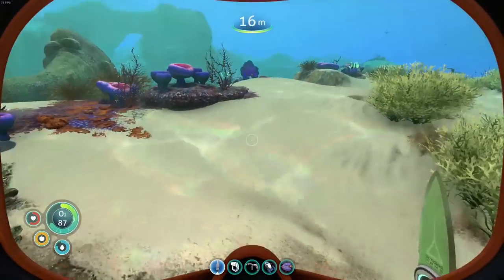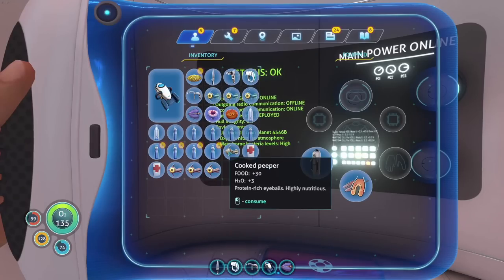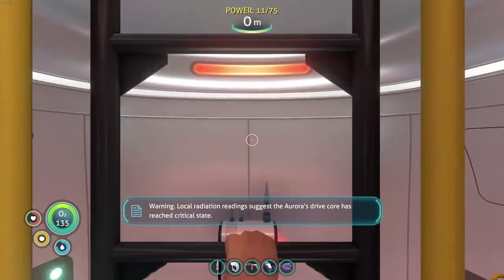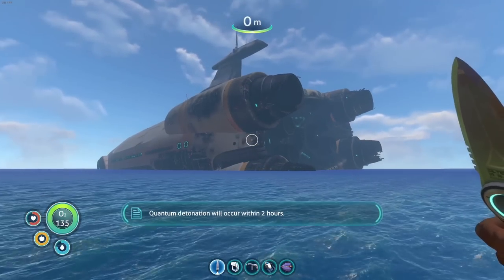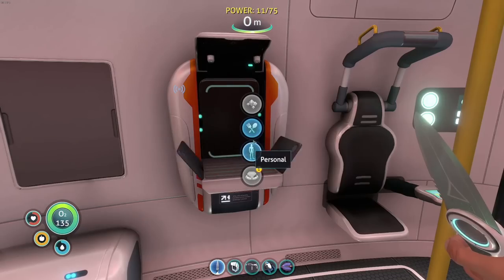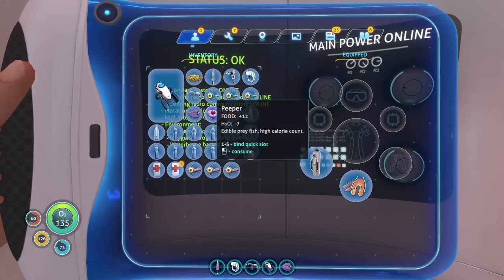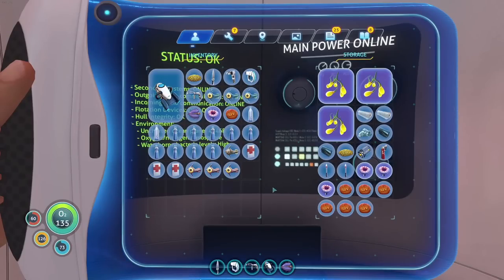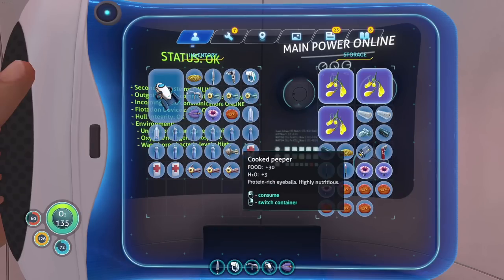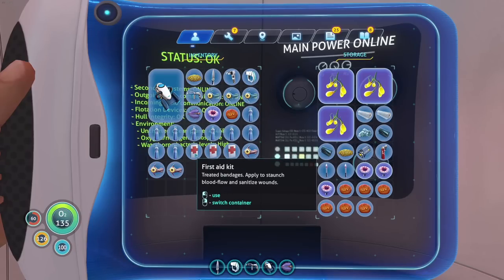We're gonna make some more food and water and then head towards the island. Made a cooked peeper — local radiation suggests the Aurora's drive core has reached... oh! It's time! Oh, not quite time yet. It'll count down eventually. We're grabbing this, and I have a whole bunch of peepers. Let's consume that — food is good.